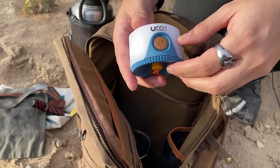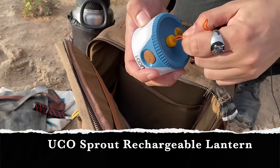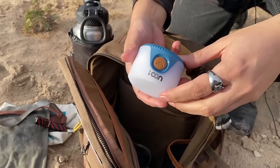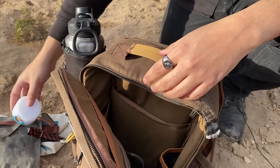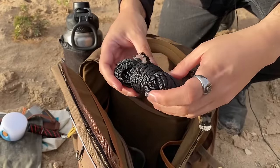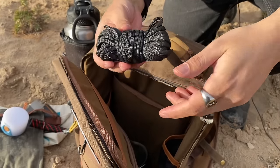The next item is the Yuko Sprout — a little battery-powered light. I like to hang this in the tent when I'm going to bed, or just in general — it's always good to have an extra light on you. And a little black paracord of course. Nothing too special about it, just bunched up like that — it took me forever to make it look nice.